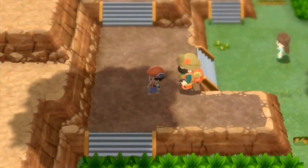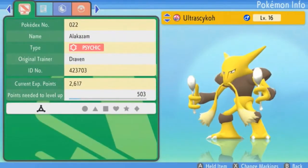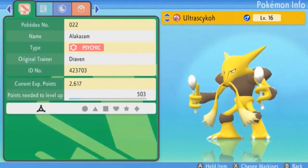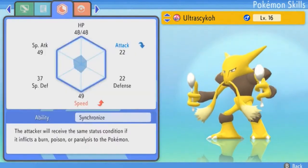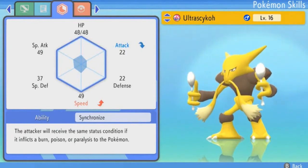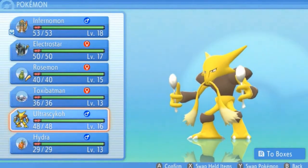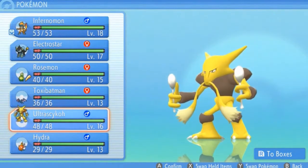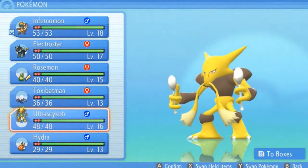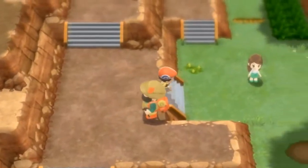Alright guys, we're back — two evolutions in one episode! Here we have Alakazam, the final form of Ultra Psycho. It's pretty timid and its stats are through the roof — a special attacker. We all remember from Generation One where it was the broken Pokemon to have. I won't be keeping this Pokemon on my team the whole time — I just wanted it evolved. Let's continue our adventure in the Sinnoh region with a nice group of Pokemon in Brilliant Diamond.